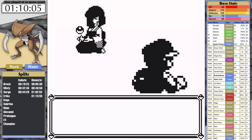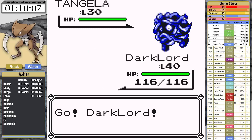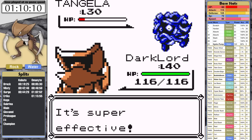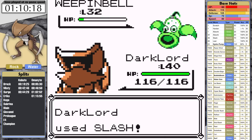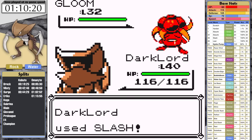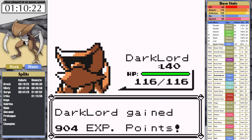Tangela has 100 base special and 115 base defense, so I think Ice Beam is going to be slightly better. I use Ice Beam as planned and it doesn't knock out the beefy vine monster, but it does freeze it — and that's all I needed. Next is Weepinbell — Slash gets the job done in a single hit. Finally, we made it to Gloom, which has higher base defense than Weepinbell. However, Slash also gets it done here, so we clock in with a time of 1 hour, 10 minutes, and 23 seconds.